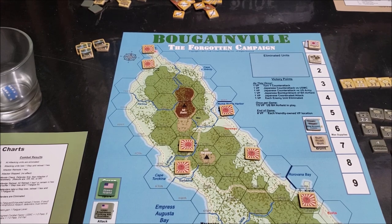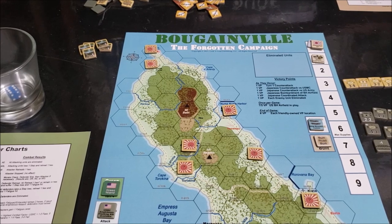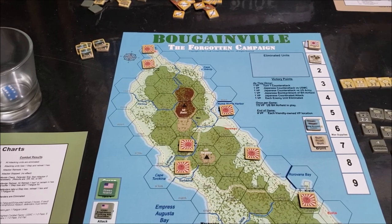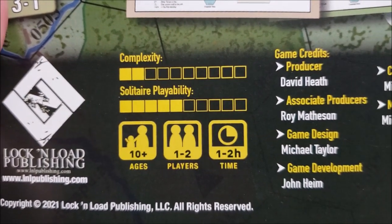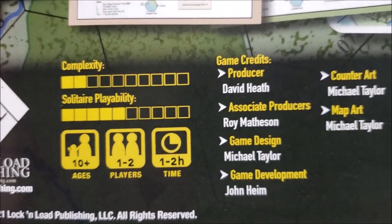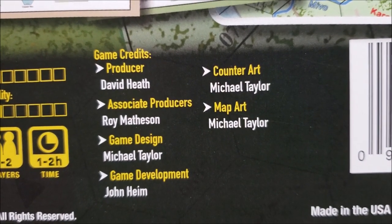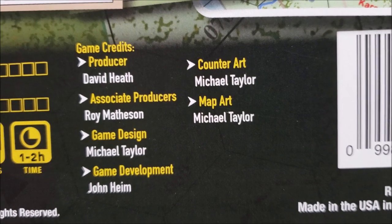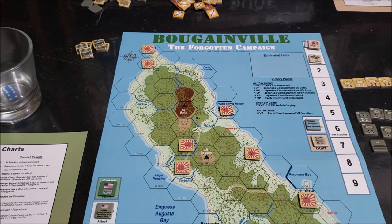Bougainville: The Forgotten Campaigns is a two-player game. One player controls the Allied forces — U.S. Marine, Army, and Australians — and the other player controls the Japanese Army and land-based naval forces. Complexity is 2, solitaire playability is 5, ages 10 and up, 1 to 2 players, 1 to 2 hours playing time. Producer: David Heath. Associate producer: Rory Matheson. Matt Bart, Michael Taylor. Game development: John Heim.